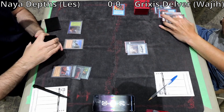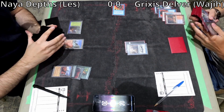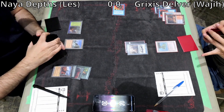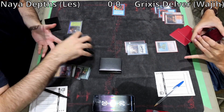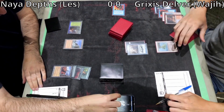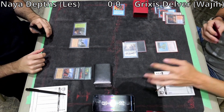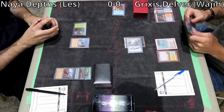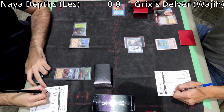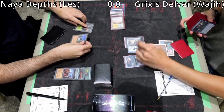Wajji goes to upkeep, looks at the top card for Delver — not an instant or sorcery. He doesn't want to keep it, so he fetches before he draws, finding another Volcanic Island. If Les can continue to control Wajji's mana base, Les will be in a very good position. Delver attacks for 1, bringing Les to 19. Wajji cracks a Flooded Strand and plays Murktide Regent as a 5-5.